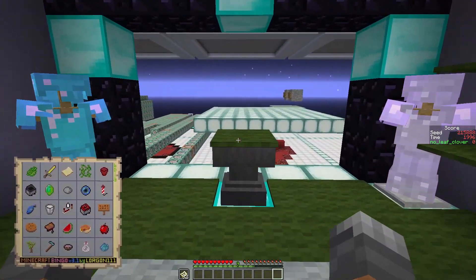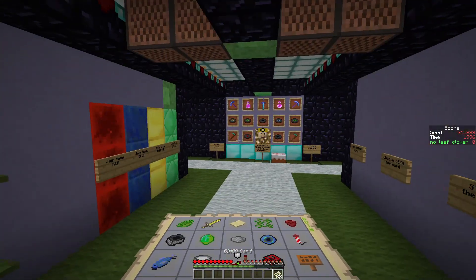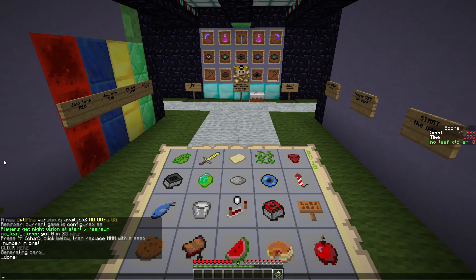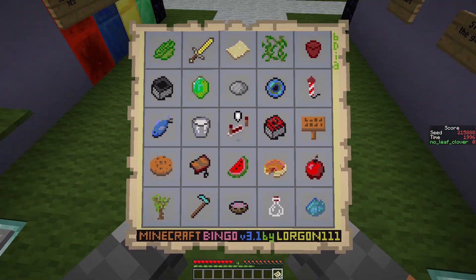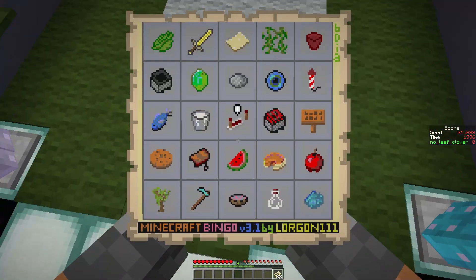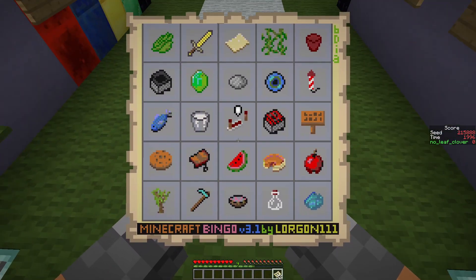Hello and welcome back to another episode of Minecraft Bingo. It's time for the practice seed for this week's Minecraft Bingo Seed Challenges. This is seed 215888. I copied it, it must be right, but it feels wrong. No, it's right. So this is our card. As always, we're playing it once blind and for the blackouts, we're not concerned with bingos, five in a row, outside of those two seeds every week.